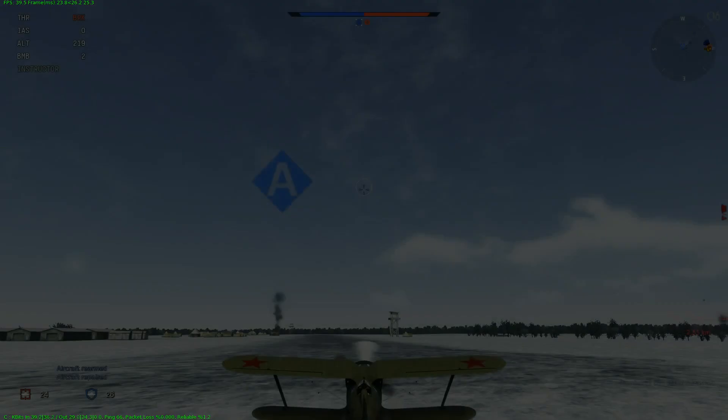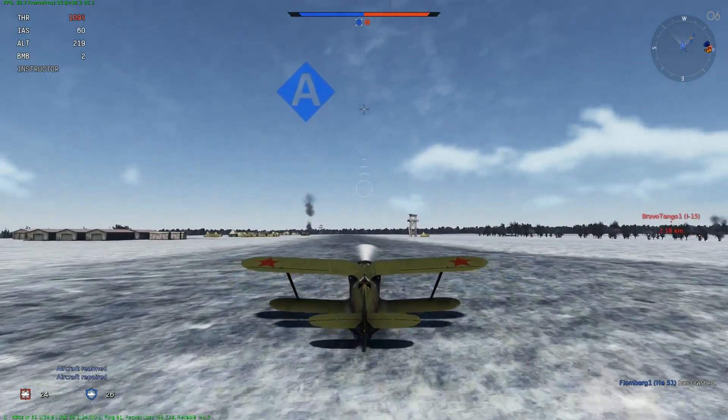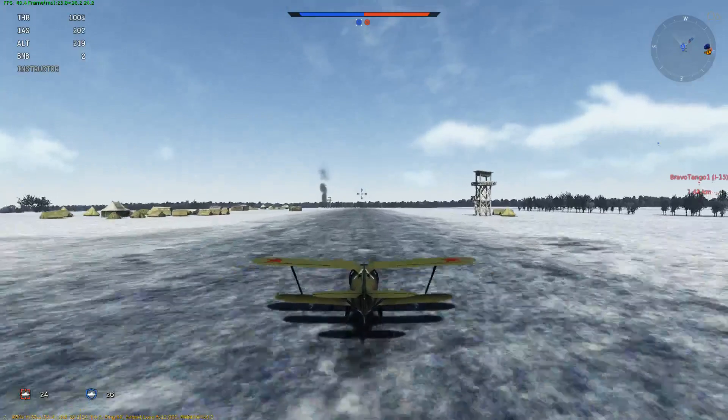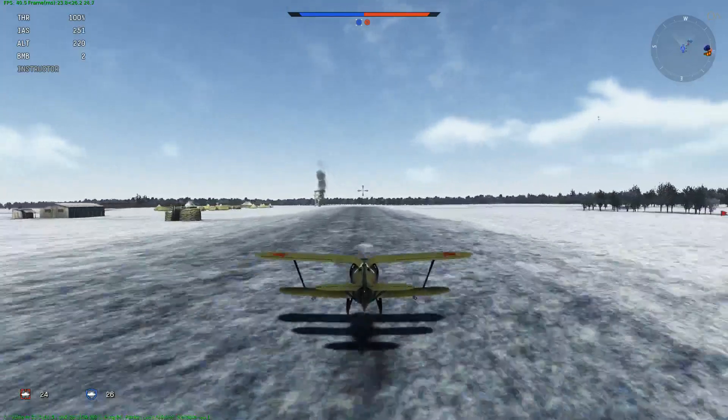It's hard to take out a BT-7 with 30mm. Once you get up to the 50s it's a lot easier, and once I get that 20mm cannon it's really easy. I'm not sure how these 50-pound bombs are going to do against a BT-7, but we're going to see. I'm going to reload and go into War Emergency Power.